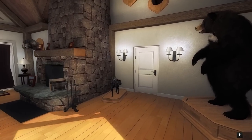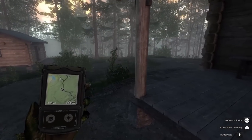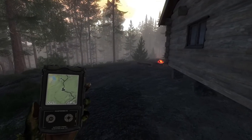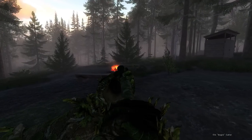We did get an elk bugle from inside the Trophy Lodge, so we've got to get out there and try to locate that. That is going to be the main goal today — trying to get another solid elk for one of the Skull Mounds. Maybe we'll mess with the different styles and see what those look like. Heading out to do a little calling, we can probably locate him.